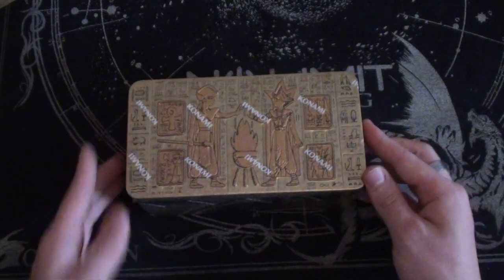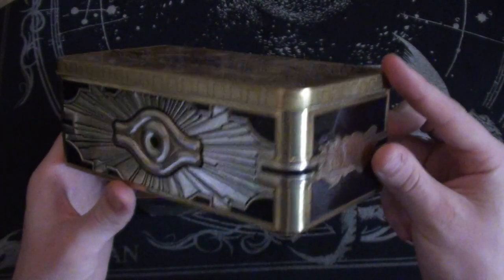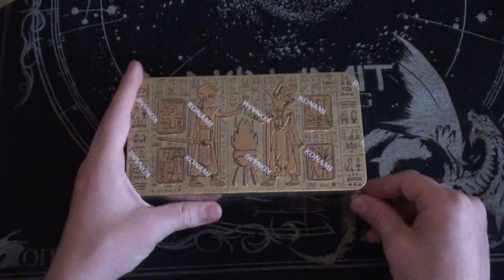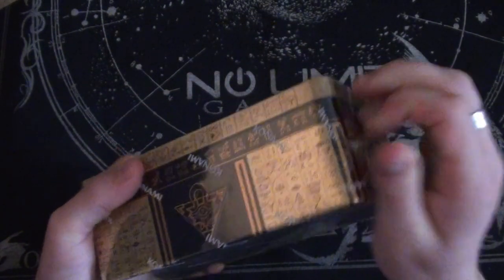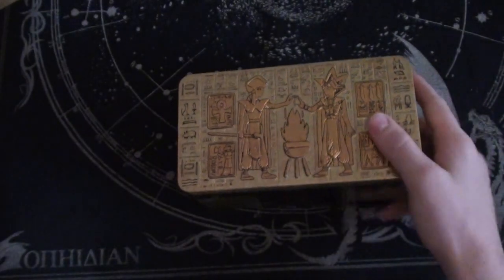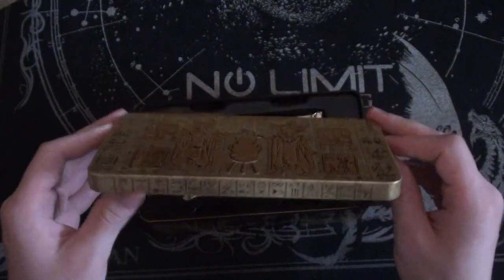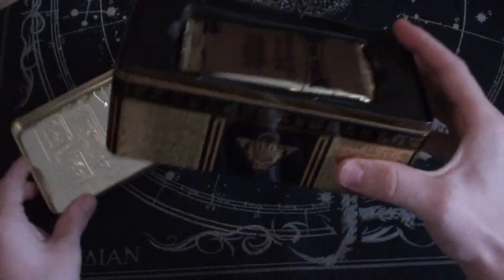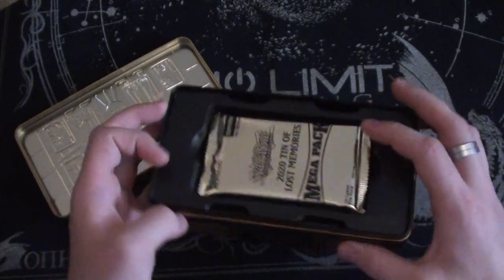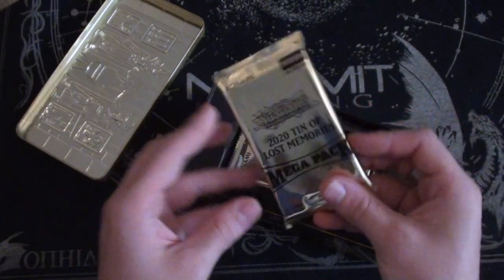So we're going to crack this case open. I do love the look of the 2020 Mega Tins by the way — they look a lot better compared to the 2019 ones, which were quite basic. We're going to get straight into the first tin. Six of the tins are mine, six are Gordon's, that's how we split the case. I love how the lid pops right off, and there are even little rivets and bevels — these are really high quality tins compared to the last ones.